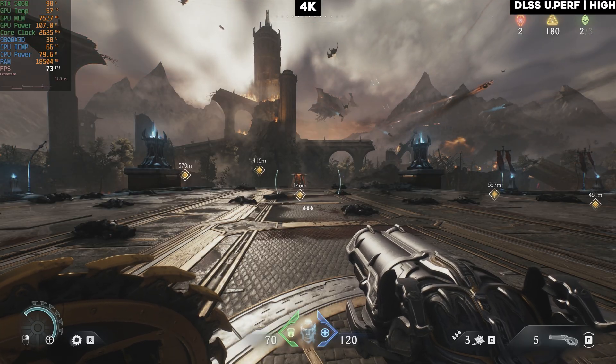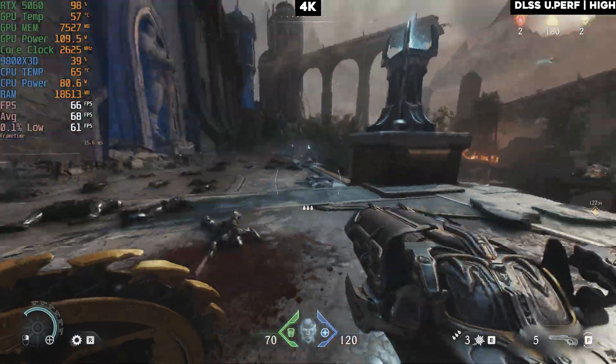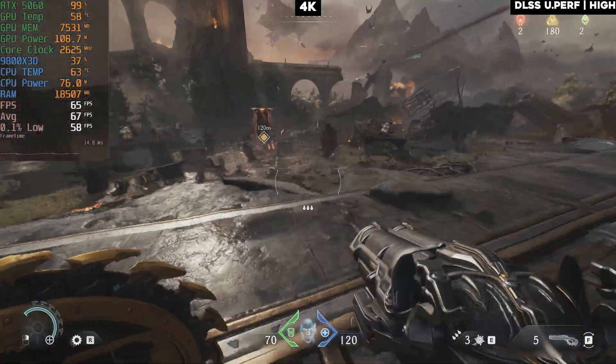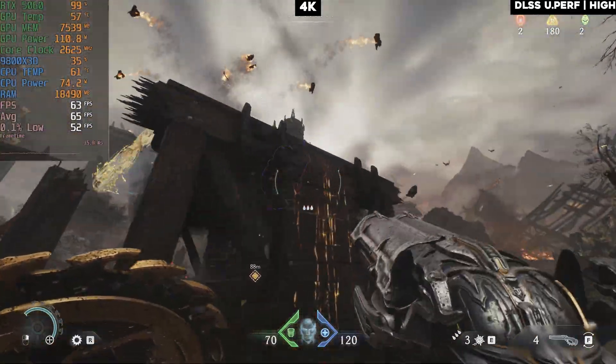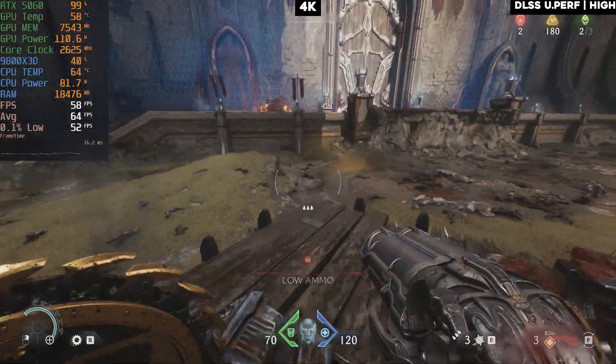So we are here on high settings with DLSS ultra performance — we're getting 60-something fps which is just pretty playable, but it will drop into the 50s when you are in a fight, just like here. Pretty much staying above 60 most of the time but can still drop down into the 50s.